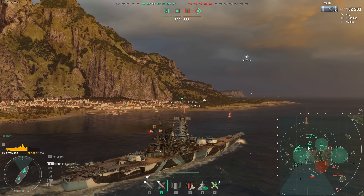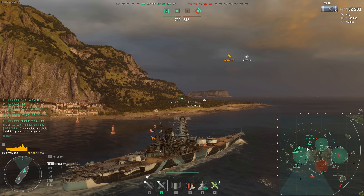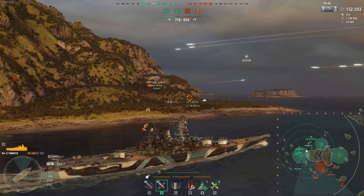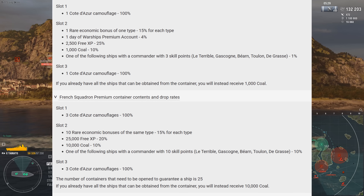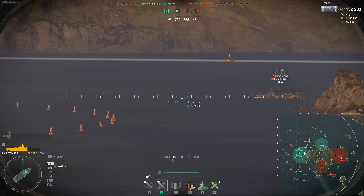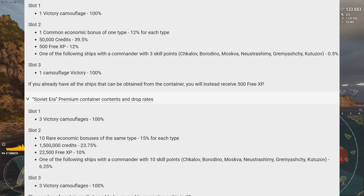There have been some other changes to containers too. Steam Super Container: similar changes would be applied with small differences — the chance of receiving 50 standard economic bonuses of the same type has been changed to 4%, and there's a 4% chance to get 25 Steam camouflages. French destroyer containers — both the regular and premium versions — have been renamed to French Squadron and their contents have been changed. Soviet-era containers are getting changed as well, with the contents of both the regular and premium versions updated.